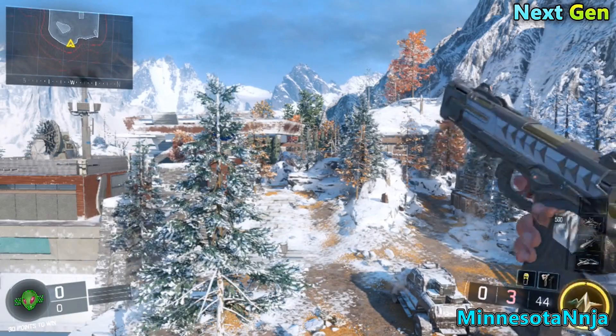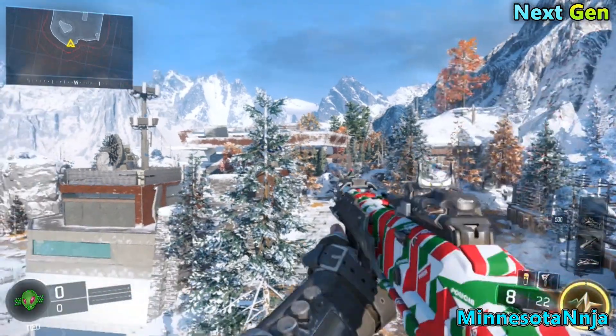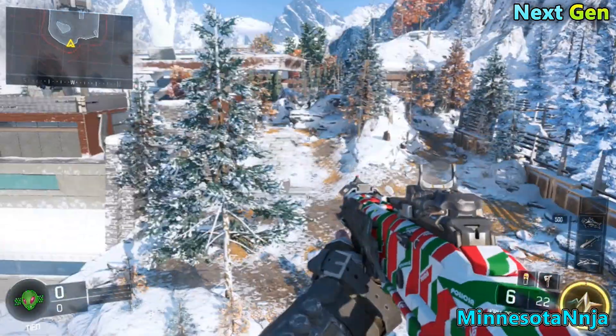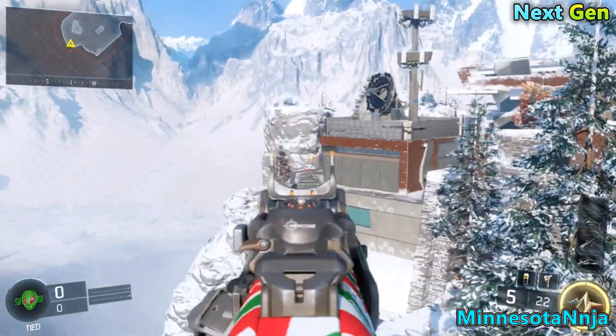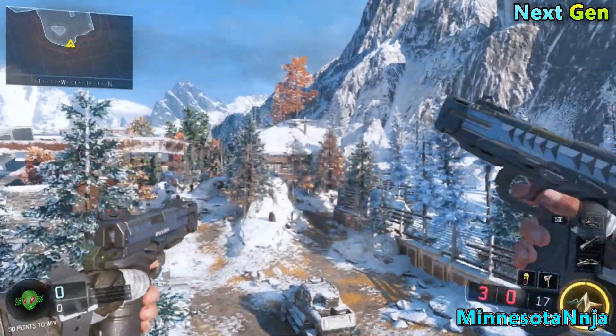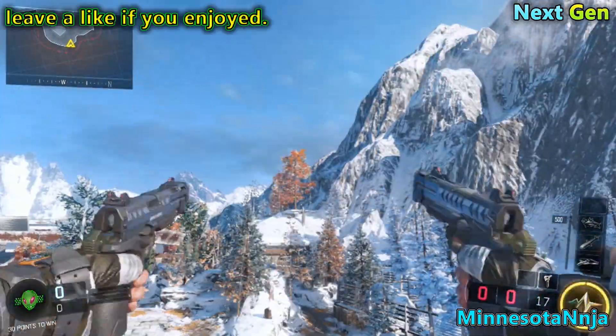Keep running against the tree, triple press A then at the last one hold it, and if you do it correctly you should be on top of the barrier like I am right now. Once you're up here you can do anything you want — trick shots, shoot people from halfway across the map before they steal your flag, or if they're coming to spawn camp your team.